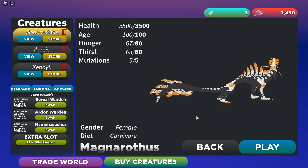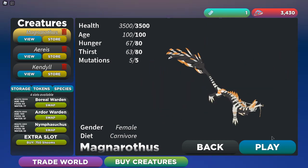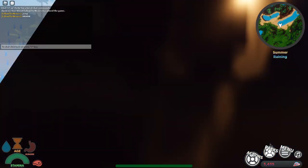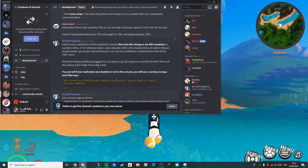Hello everybody, it's your boy Sabonofdomath here, and today we are back talking about the Magna Roti's new abilities. It actually has two abilities — I forgot the names so I'm gonna check real quick.